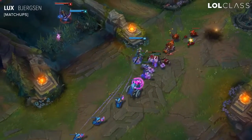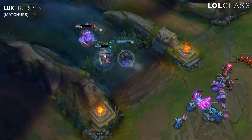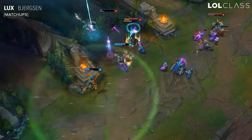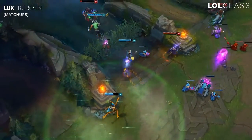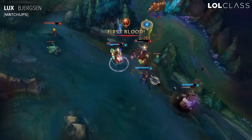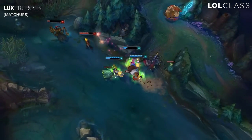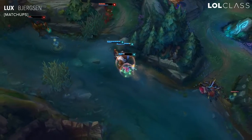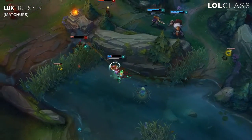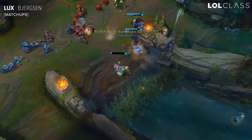Some of Lux's hardest matchups are definitely really mobile assassins. Because if you ever end up missing your Q — by them either dodging it or avoiding it with one of their abilities — you're going to be really vulnerable to getting killed, and your shield is not going to help you through their high burst. Champions like Fizz, Zed, and Kassadin are all really mobile and have ways of dodging your skillshots, which renders you easy to kill. Make sure you look for items like Zhonya's, which is really helpful against Fizz and Zed to avoid their ultimates. It's mainly about holding onto your Q and never using it until you're sure you can hit it.